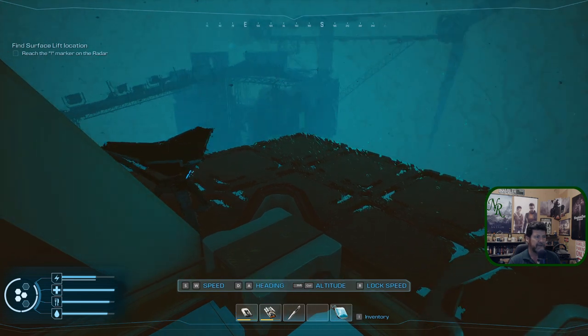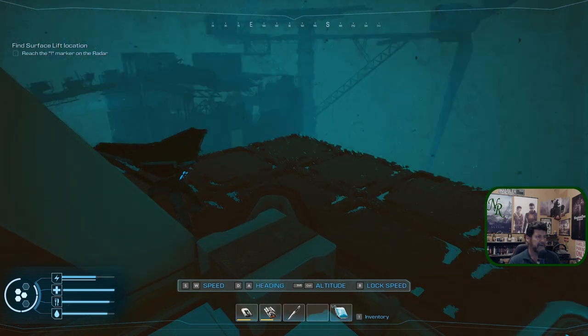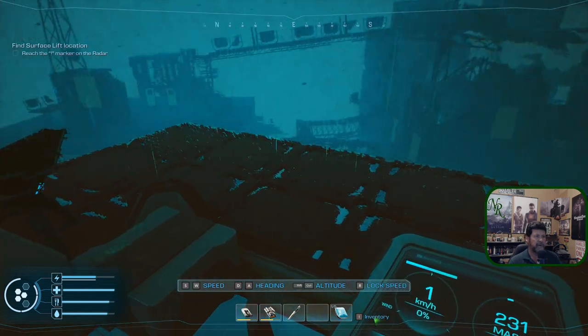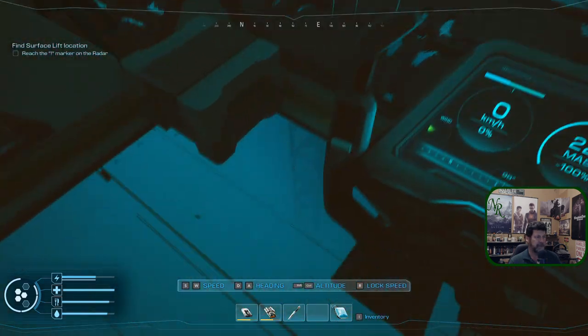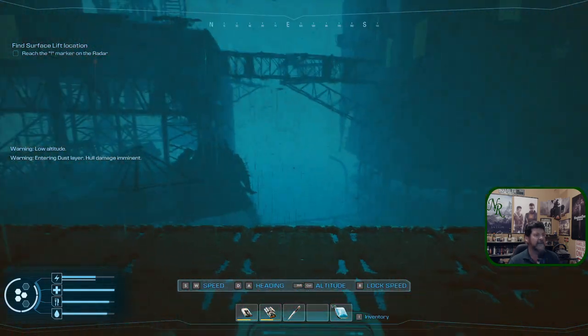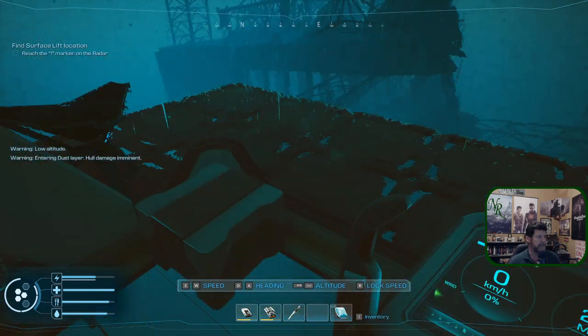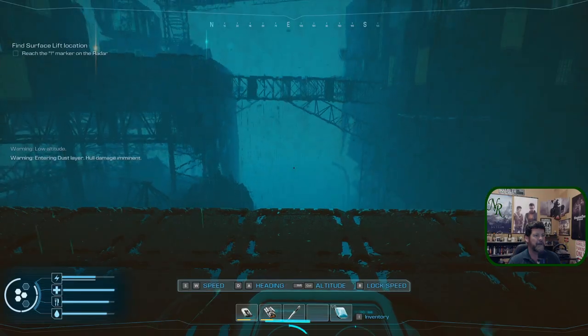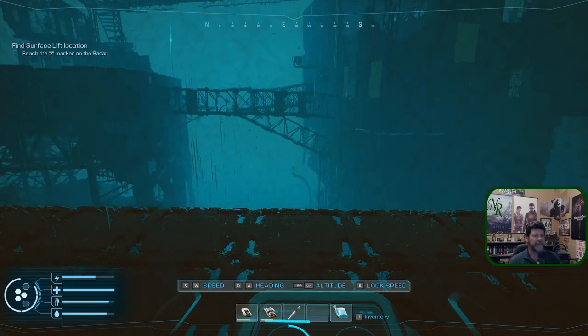Alright, we're getting close — it's underneath this guy, right? Let's spin around and drop. Nothing under me — a lot of moths, wow look at that. That's scary. Oh, am I already down that low? 215 — went down quick, I thought we were a lot higher than that.